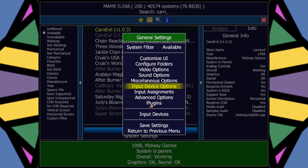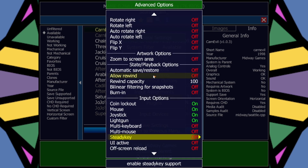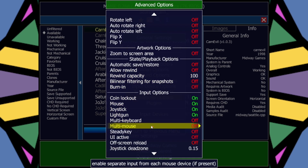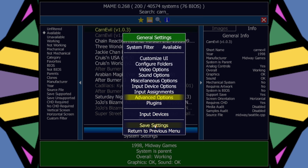Now, say you've got a buddy that wants to play with you. Go to Advanced Options, double-click that, come down to Multi-Mouse, turn that on, then go back to the previous menu. Always make sure to save your settings, then close.